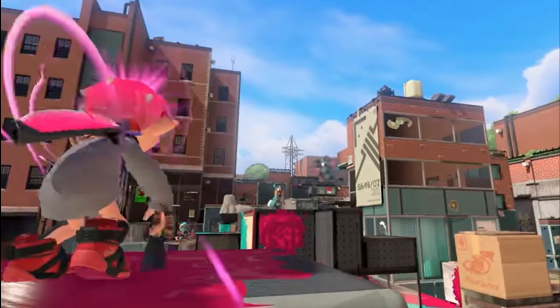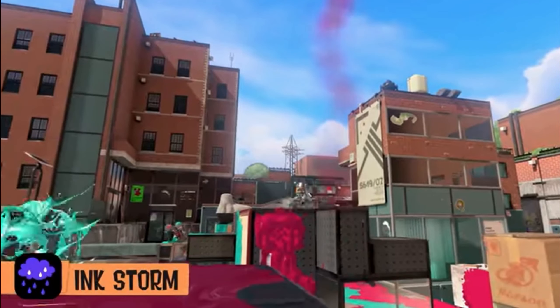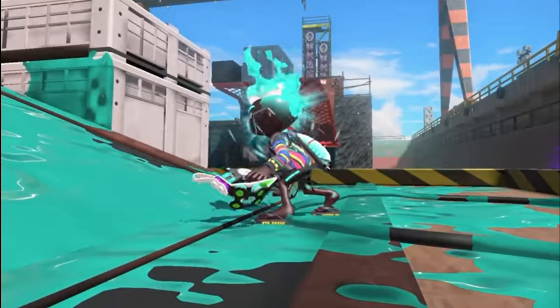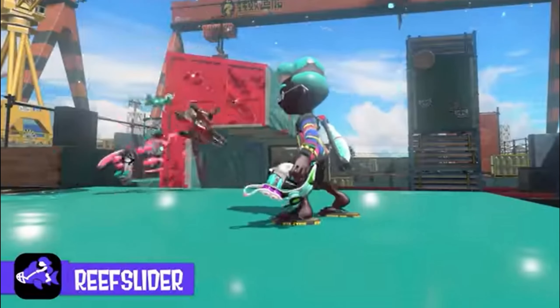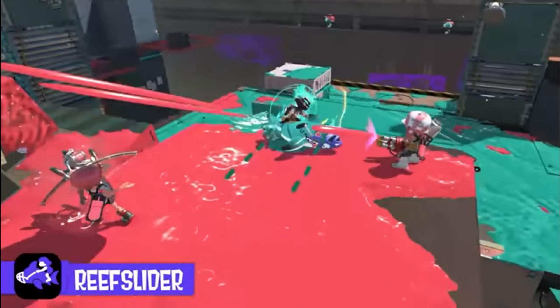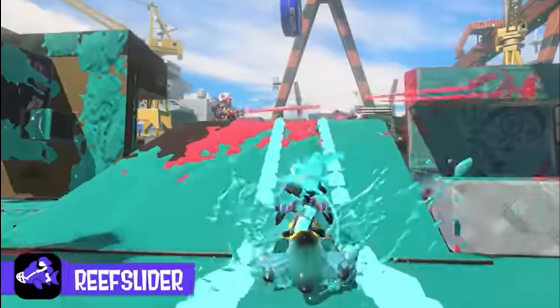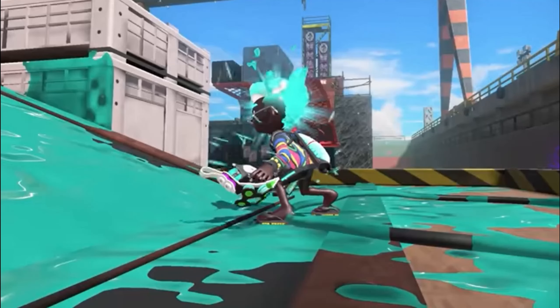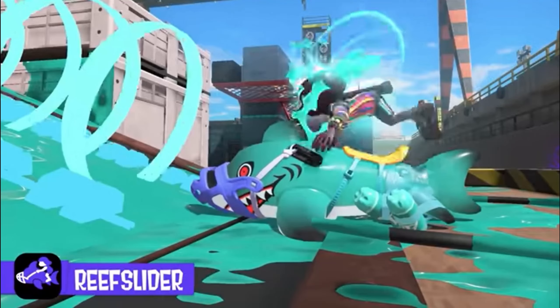If I were to pick a specific special for the Splatana Stamper, I'd probably go for the reef slider, since that's a good one for getting into the action and plays to the strength of not being able to shoot from one side of the map to the other — because, obviously, the Splatanas are melee, close-combat type weapons.